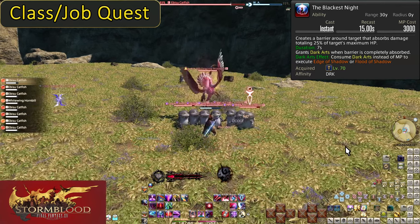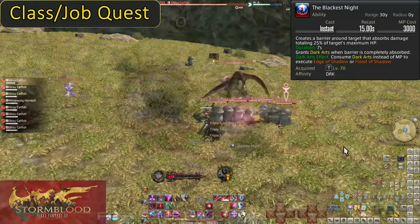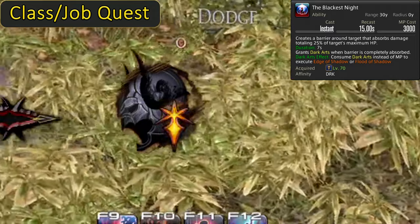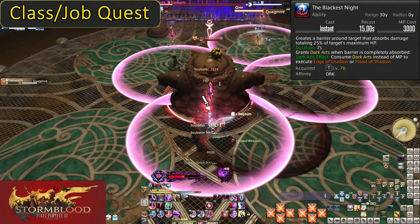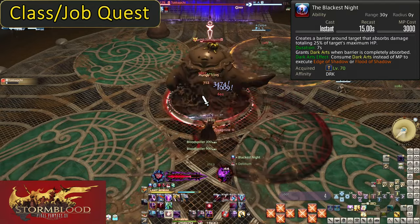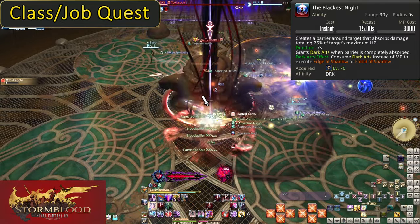That's what the Dark Knight icon on the Darkseid gauge is for. It will light up yellow and will allow you one use of Edge or Flood of Darkness for free. As a result, you get a free Edge or Flood for the same 300 MP cost as just using TBN itself. I emphasize again though: it is when the shield is broken that you are given Dark Arts. If the timer runs out, no Dark Arts, regardless of how much is left in the shield.